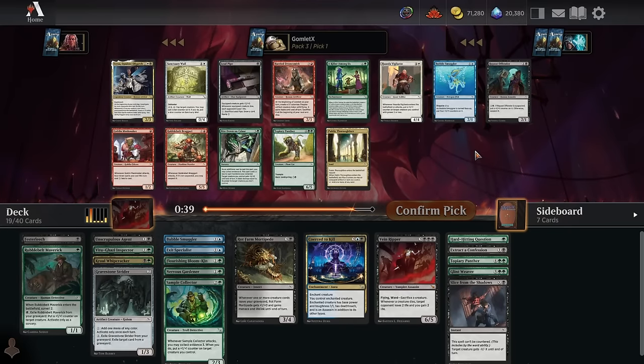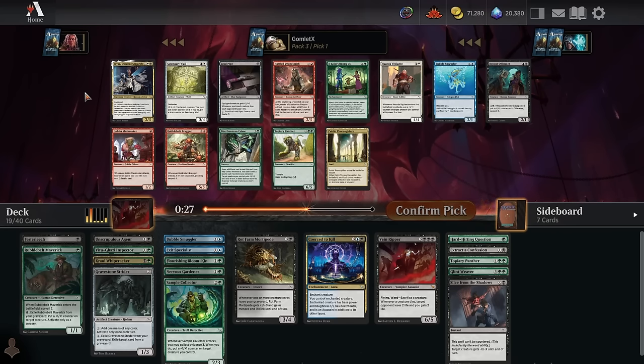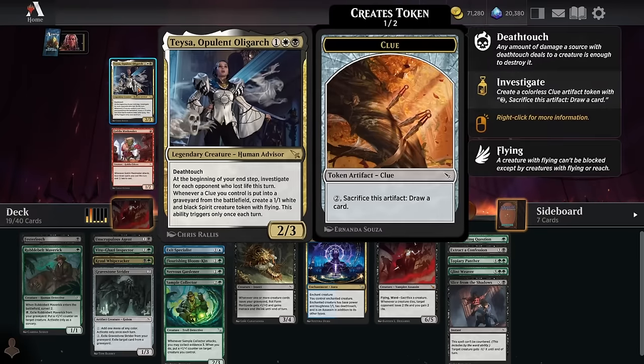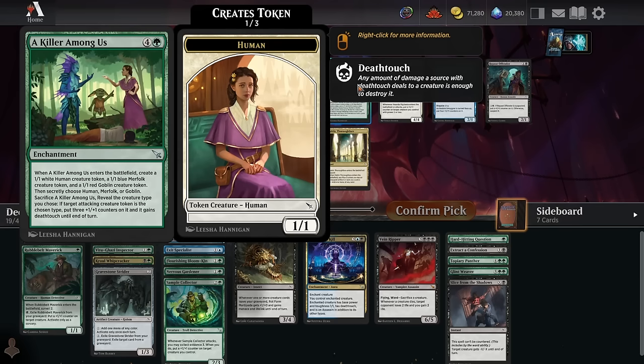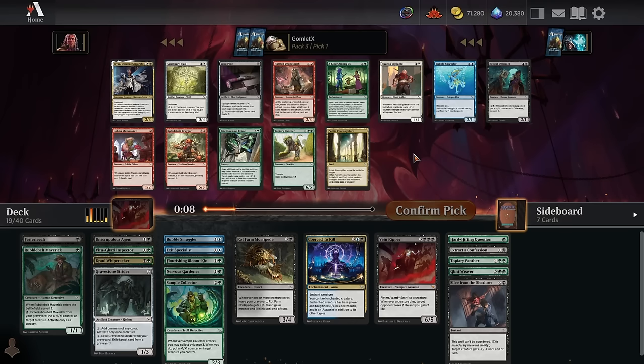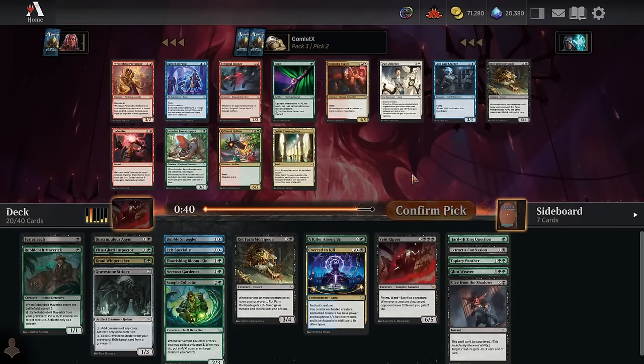Pack 3, pick 1. Tase is a pretty great rare — we could try to splash it off Gravestone Strider, Topiary Panther, Nervous Gardener, though splashing into a fourth color is slightly difficult. If Killer Among Us weren't in this pack, Tase is definitely strong enough to take and splash. But Killer Among Us is not that much weaker — it's a 5-mana 4-4 that comes with two 1-1s, incredibly easy for this deck to cast with no cost to running it. We have to go with Killer Among Us.